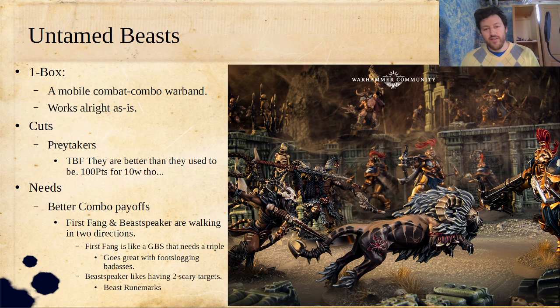They work all right as is — you can put your First Fang with your Heart Eater. The Heart Eater is a great leader. This is not one of those bespoke warbands where the leader is a tax you have to pay. Heart Eaters are great. The thing I would cut, though, is the Prey Takers. They are a lot better than they used to be, but 100 points for 10 wounds is not something I'm looking to pay.